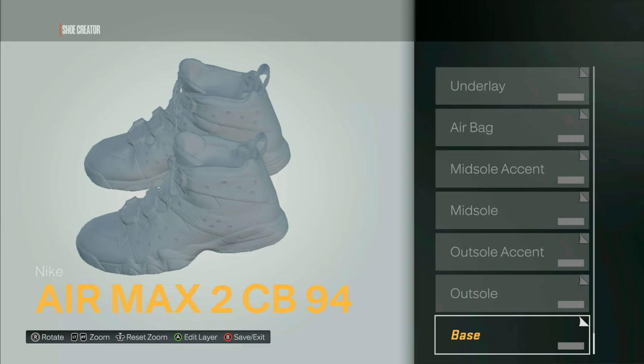From here you just want to edit your shoe however you would like. This glitch is dope because you can make your own shoe exactly the way that you want — these shoes cannot be bought, they stand out, and they're unique to however you make them. For me I'm just going to make this shoe a certain color just so it stands out for this glitch.